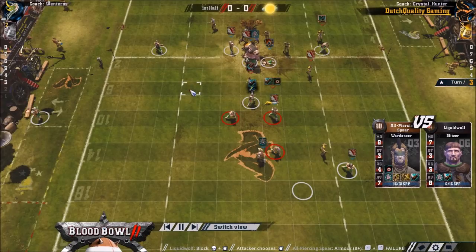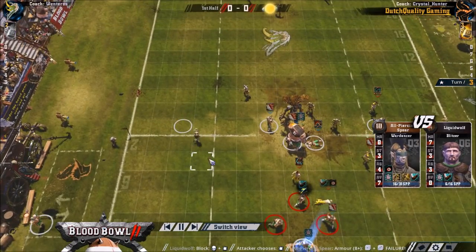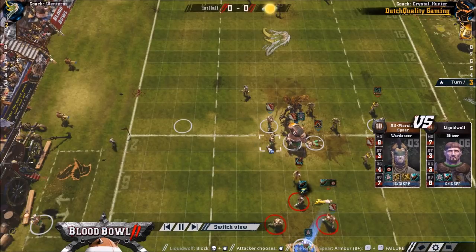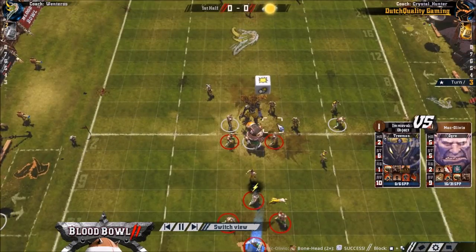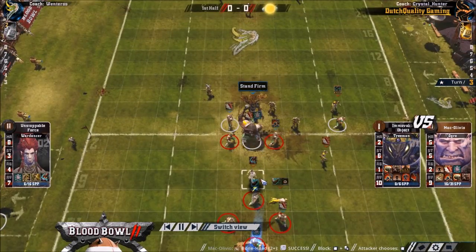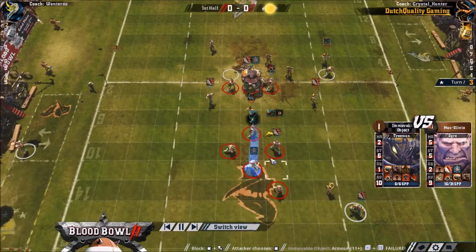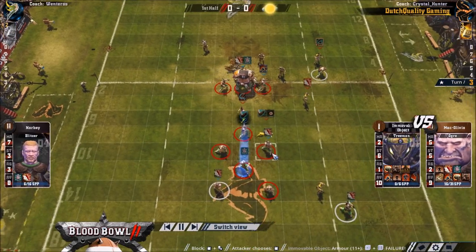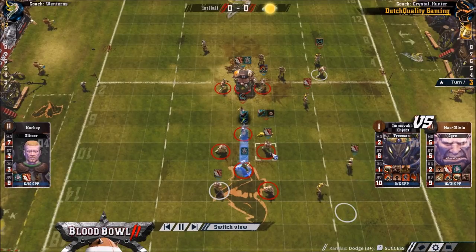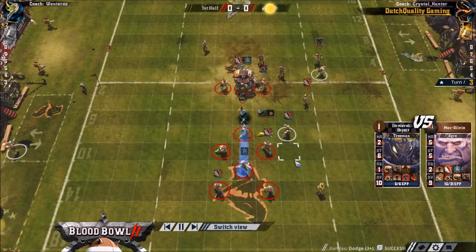I would have rather seen more stuff over here, because I feel like that was giving Crystal Hunter the chance to cage around here. Maybe forcing him to commit assists to make the block is a better place. So there you go. Tree getting knocked down, and he's got the full cage.